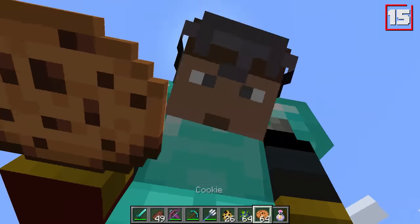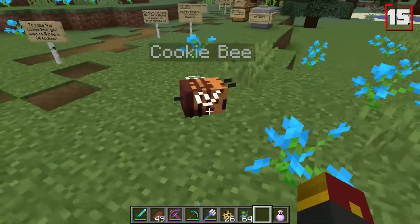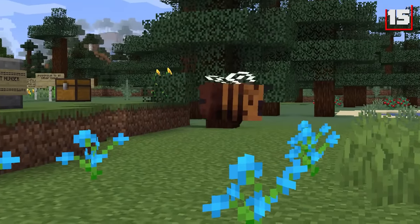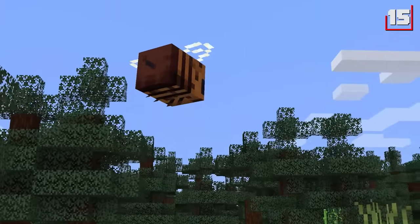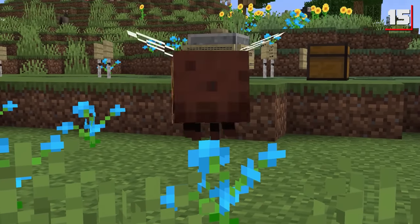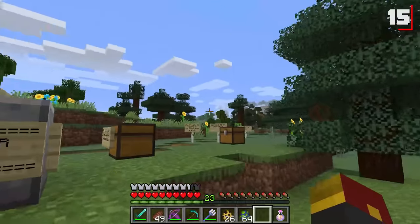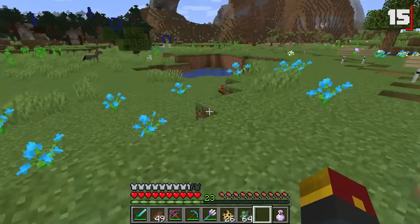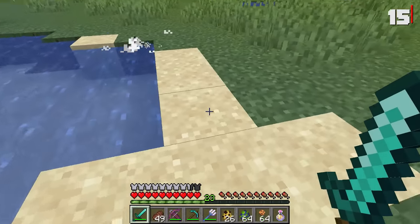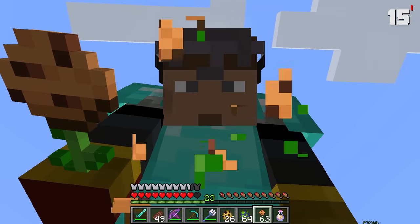The final bee is the cookie bee. You need a stack of 64 cookies, and a bee needs to touch it — it'll instantly eat them and become a cookie bee. This bee will turn nearby flowers into cookie flowers wherever it roams. He was just pollinating it first, and then it became one. You can kill the cookie bee, and on death, it will drop some sugar. You can also eat the cookie flowers to gain two hunger bars.